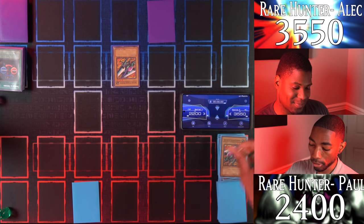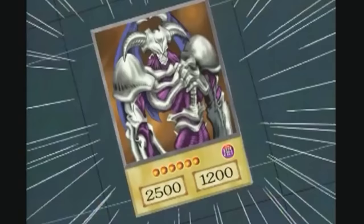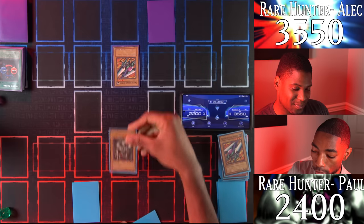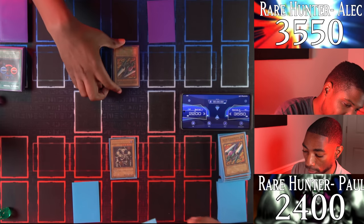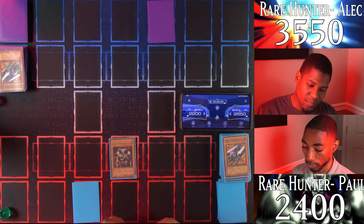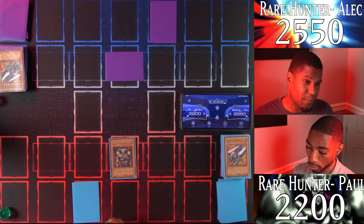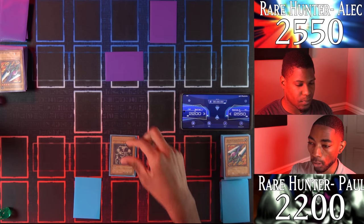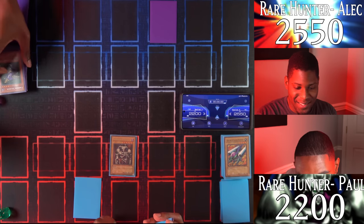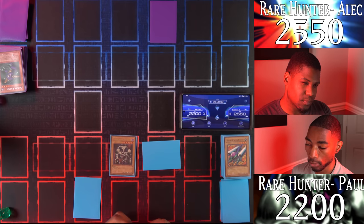I draw and tribute my Ground Attacker Bug Roth for my rare card — Summon Skull! The mighty Summoned Skull! I enter the battle phase — Summon Skull attacks your Ground Attacker Bug Roth — 1000 damage! End my turn. Draw for turn — I'll set a card face down and end my turn. I draw, enter battle phase, and attack with Summon Skull! You hit my Cannon Zola — he's rather small. In main phase two, I'll set a monster face down.